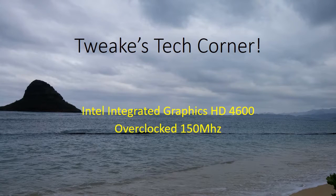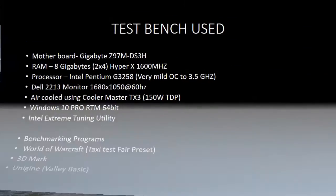Welcome to Tweak's Tech Corner. I'm going to go over a simple little overclock I did to my Intel integrated graphics HD 4600. It's 150 megahertz — not much, but you'll see a 10% improvement. So I can't ask for much more out of 150 megahertz.